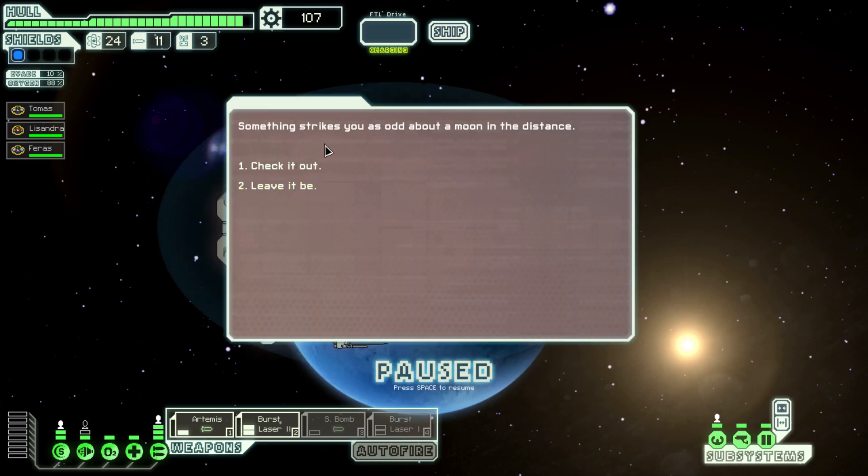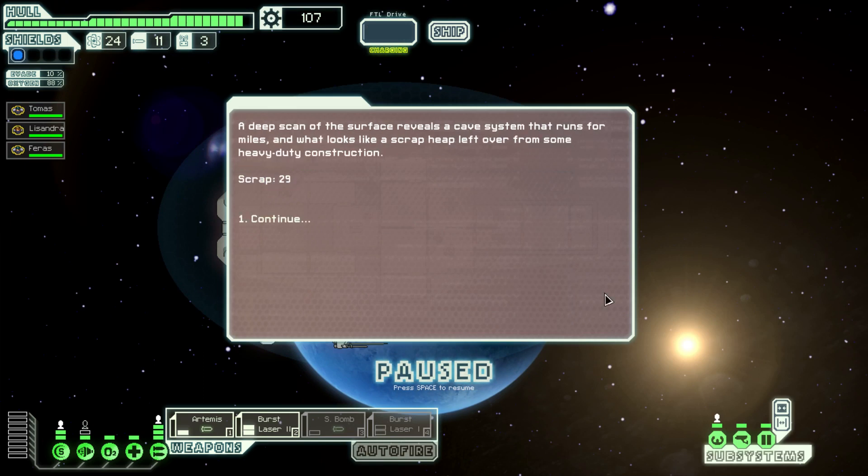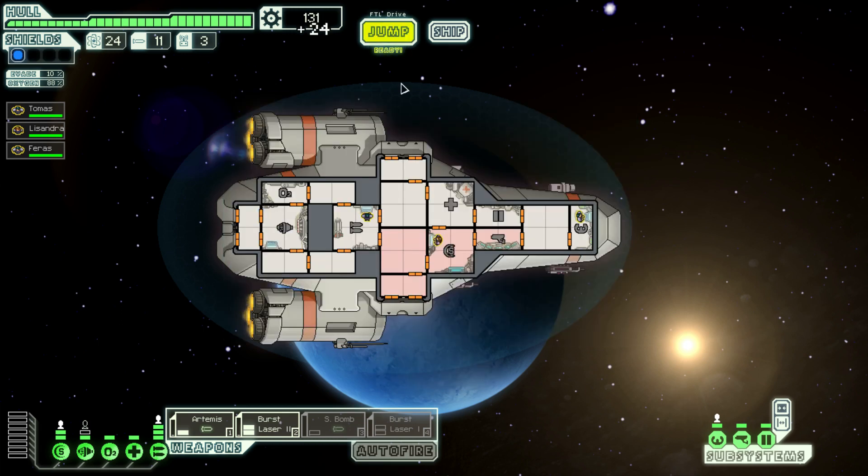Something strikes you as odd about a moon in the distance. Let's check it out. A deep scan of the surface reveals a cave system that runs for miles, and what looks like a scrap heap leftover from some heavy-duty construction. 29 scrap. Great.